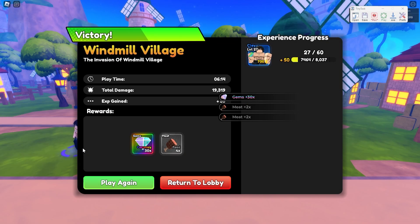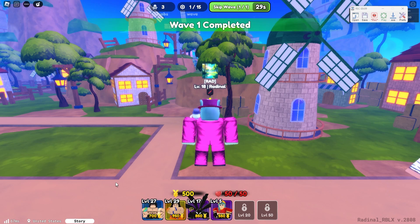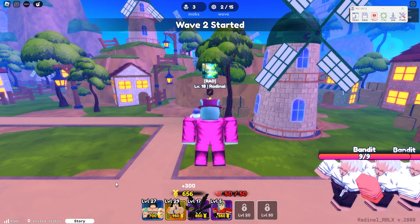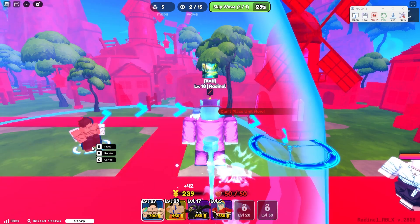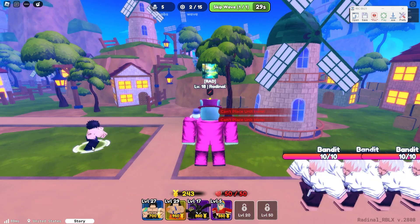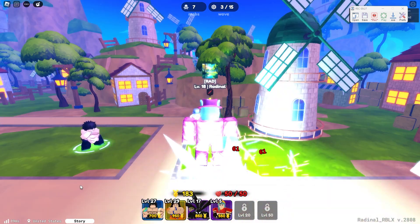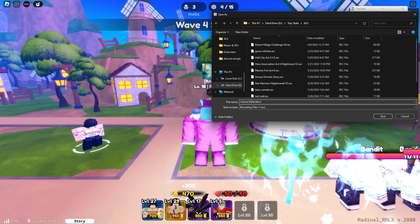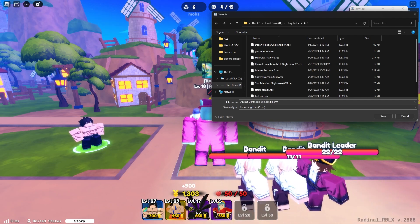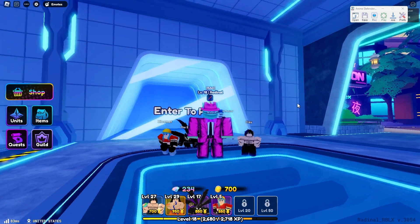Once we get the stage cleared, we're now going to start the recording and press the play again button a few times — it'll immediately replay and keep you in the same spot. That's an important thing — you don't have to worry about spawn locations. Now we're going to place our unit; make sure you try it multiple times just in case. We're also going to upgrade our unit, and then end the recording and save it as Anime Defenders Windmill Farm.